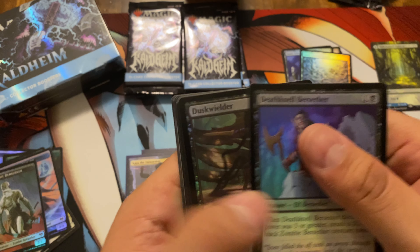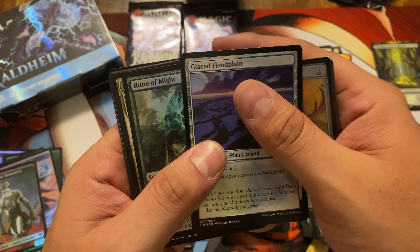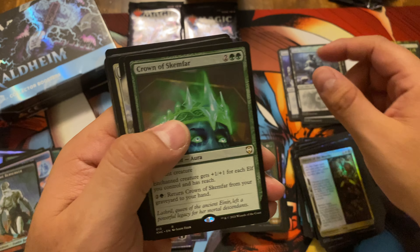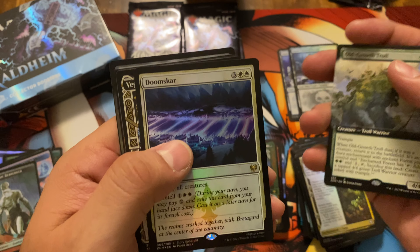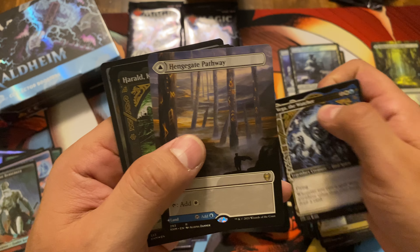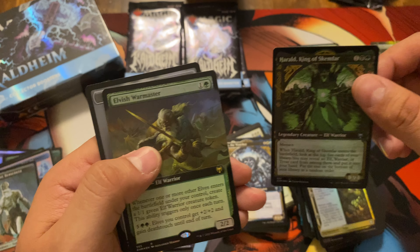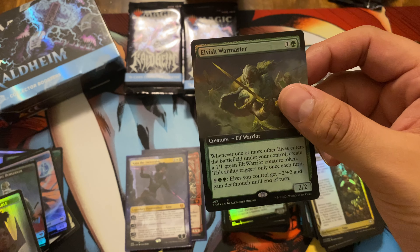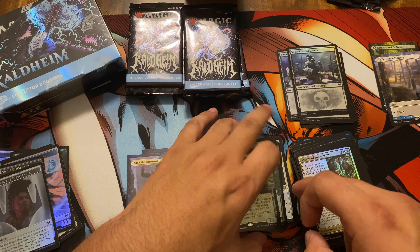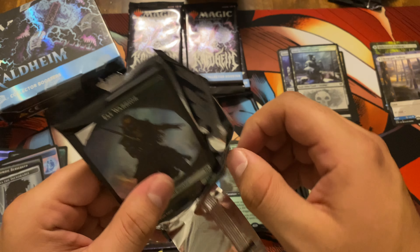Pack seven: Deathknail Berserker, Duskwielder, Mist of Lit Jara, Raven Wings, Glacial Floodplain, Rune of Might, Ascent of Worthy, Snow-Covered Swamp, Crown of Kemphar, Old Grove Troll, Doom Scar, Vega the Watcher, and a Henge Gate. Herald King of Skemphar, and an Elvish War Master in that Full Art Foil — cool looking card. More than halfway through now, hopefully we get some Mythic Rares here towards the end.